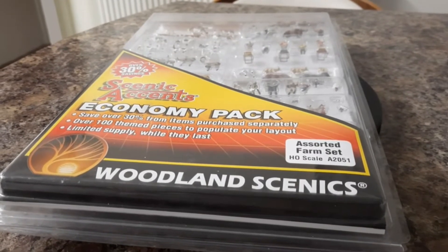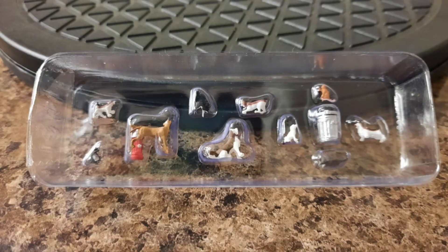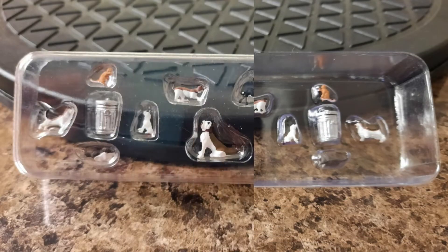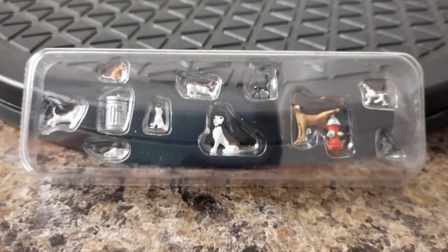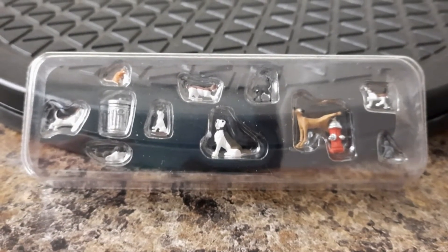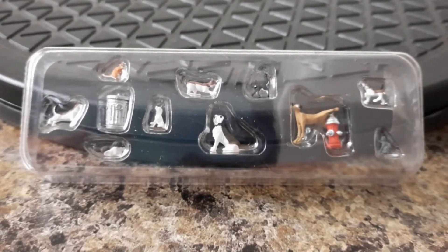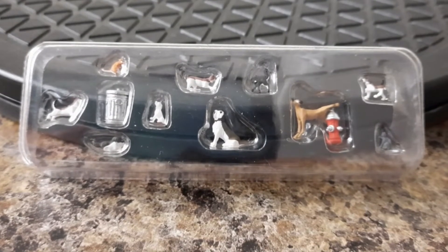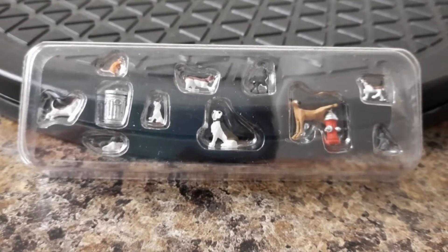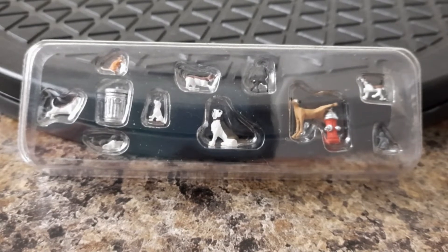On with the first set now. The first set of animals is A1841 and it's Pets — which is cats and dogs. There are 12 individual items in this pack and if you're going to buy it from Model Centre by itself it costs you £9.14.